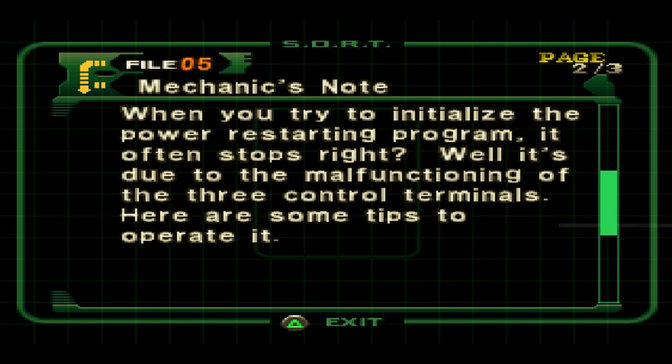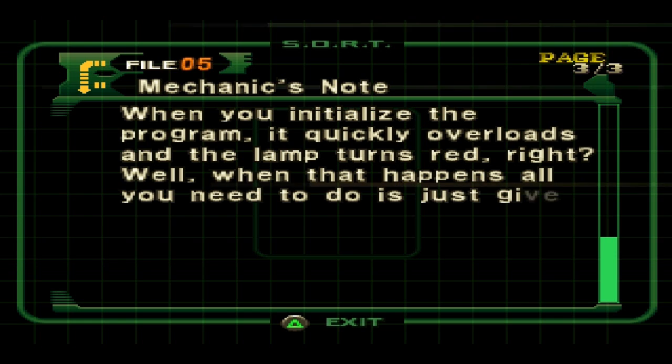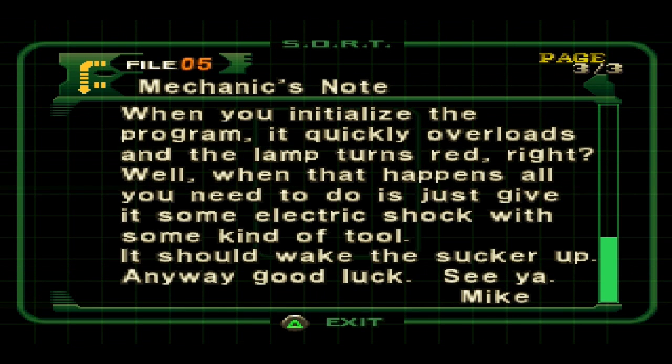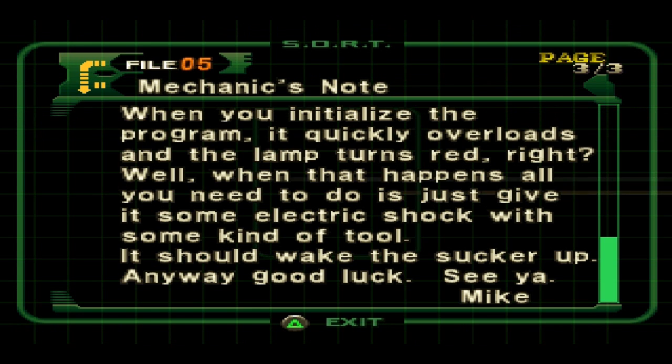When you try to initialize the power restarting program, it often stops, right? Well, it's due to the malfunctioning of the three control terminals. Here are some tips to operate. Well, this doesn't help me — just hit that. When you initialize the program, it quickly overloads and the lamp turns red, right? Well, when that happens, all you need to do is give it some electric shock of some kind. It should wake the sucker up. Anyway, good luck.